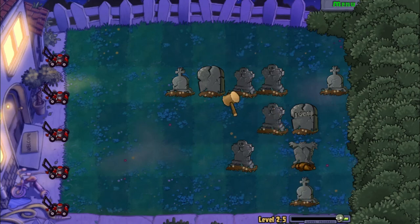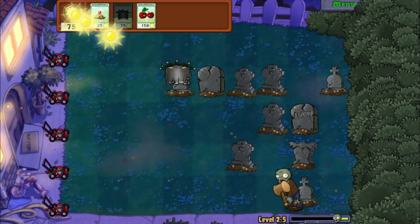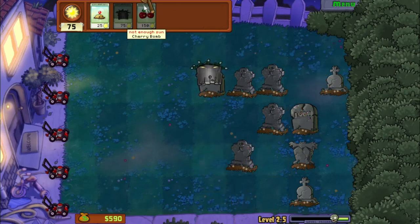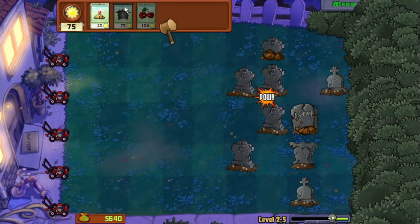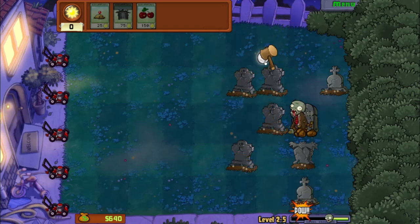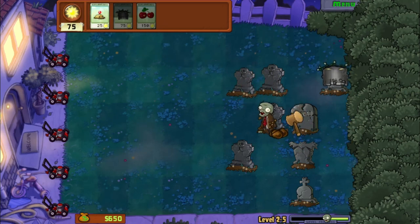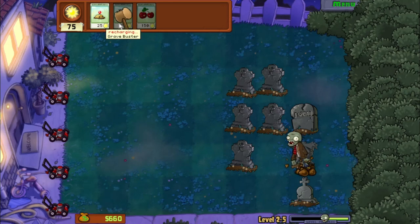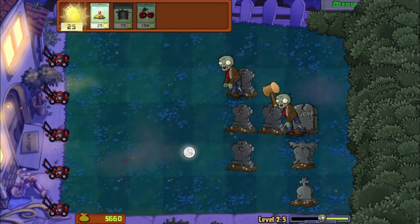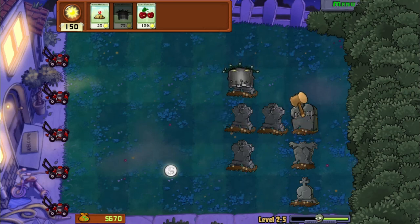There are more graves popping out. This is a great way to make some extra coins, given that Grave Busters will cause the graves they destroy to drop coins when they're done. It also causes fewer zombies to spawn in the final wave, which is pretty nice as well.